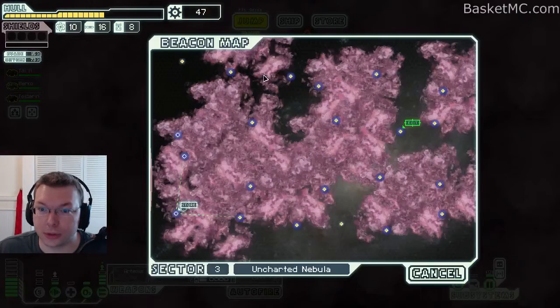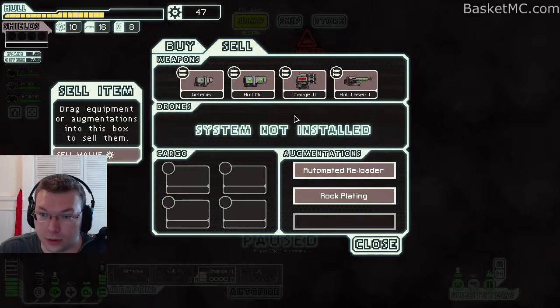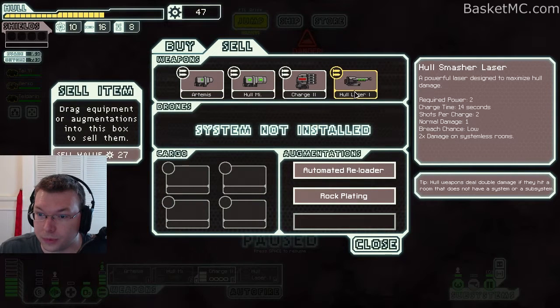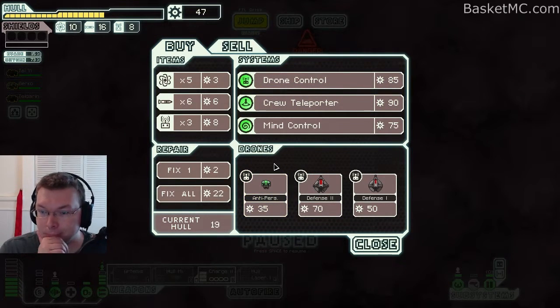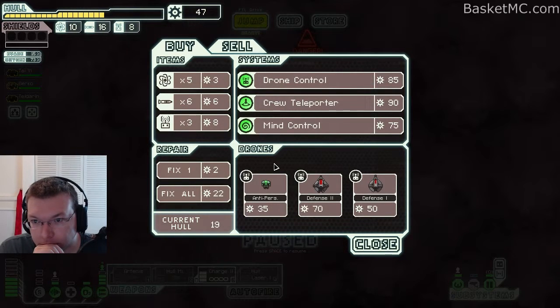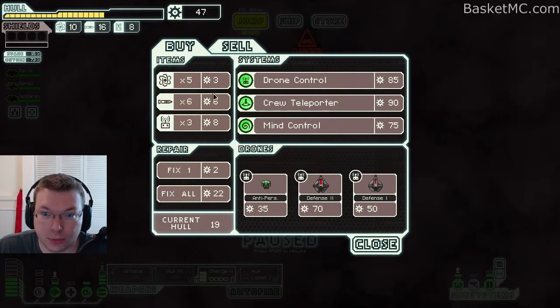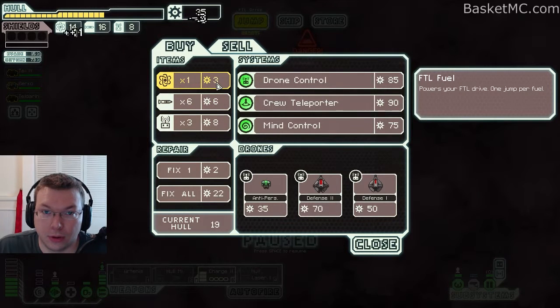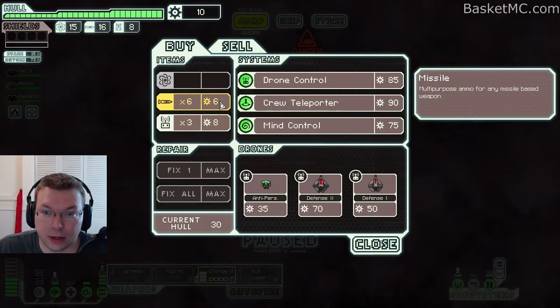There's not a store coming up. Crew teleporting — we need that for the objective, although we don't have enough money for that. We could sell something if we wanted to, but the auto reloader we already bought so we probably don't want to sell that. It'd be nice to get drones, but I guess maybe we'll just stay alive. Let's buy some fuel, repair, and buy some missiles — these are expensive. Let's buy a couple, okay that's good.